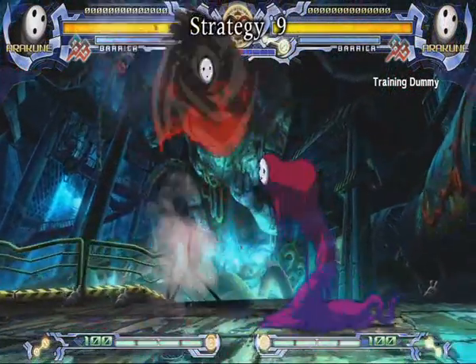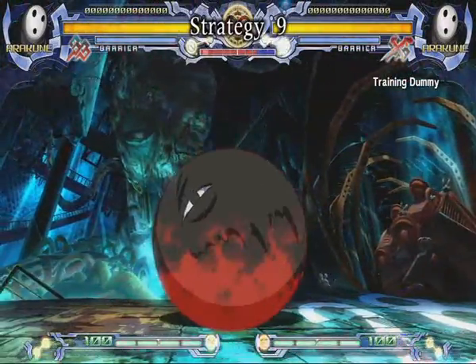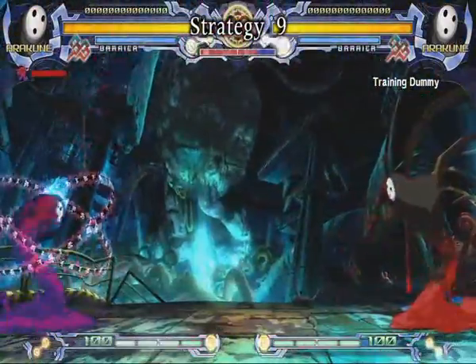Finally, in the middle of all his air and ground mix-up, Arakune can simply throw the opponent. Whenever Arakune has close to half meter, he can throw into super for big damage and a free curse. This makes even blocking a dangerous option for the opponent.